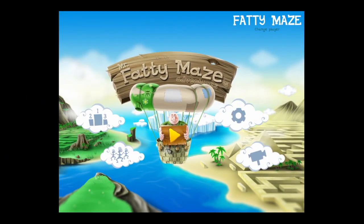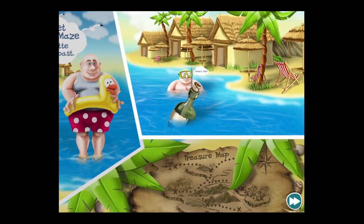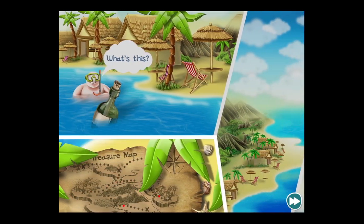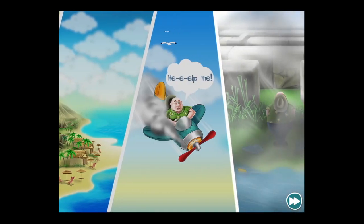CrazyMikesApps.com with an iPad app video demo for Fatty Maze's Adventures. Stranded in a giant maze, you must figure a way out of 50 challenging mazes — smashing walls, moving crates, traveling by boat, and using other objects to find the treasures you were looking for in the first place.